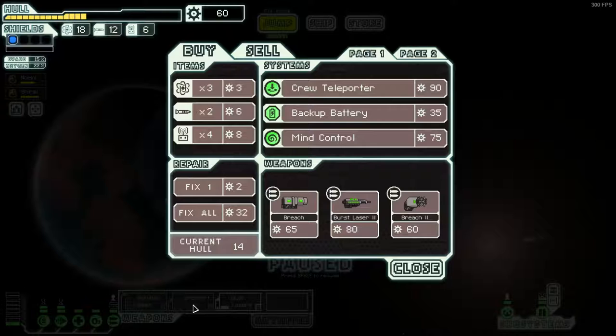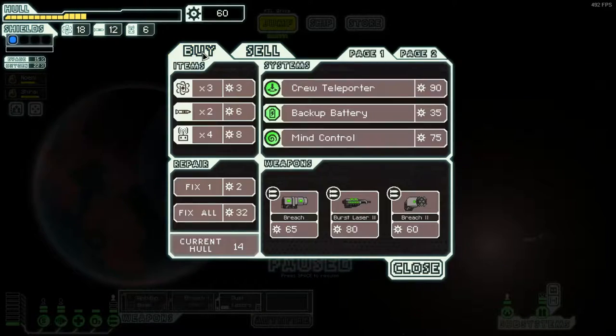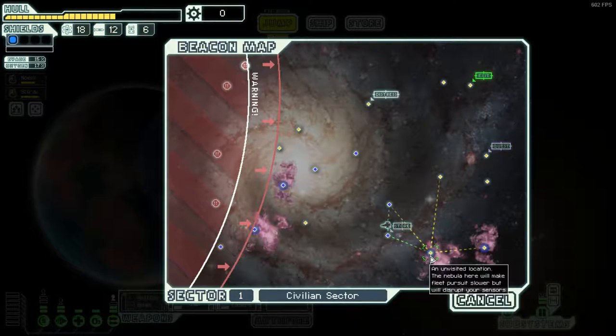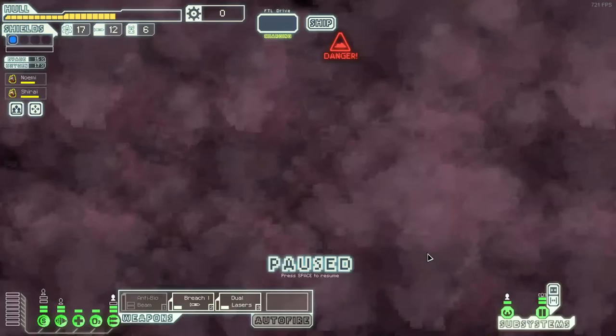I don't know - I can afford this; sell off the one. Nah, let's just stick with the one we have. I don't want to keep buying things. Let's upgrade our shields, especially with this ship. I think this ship will benefit a lot from upgrading those shields. We got out of that quagmire of a beacon just about alive.